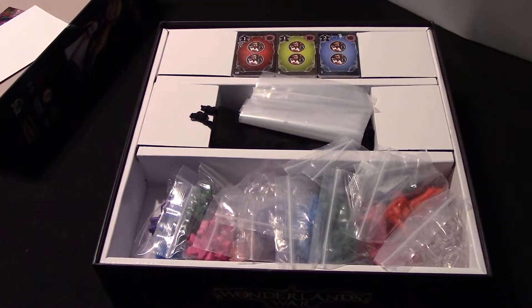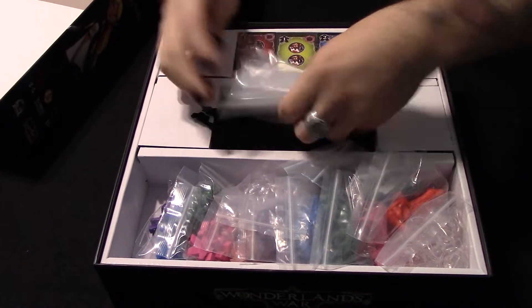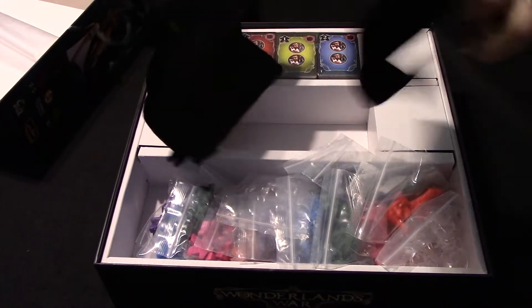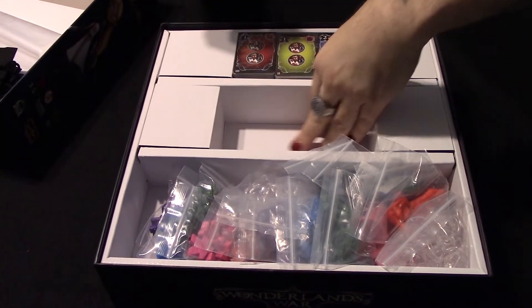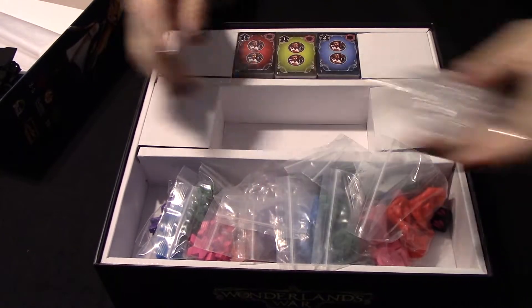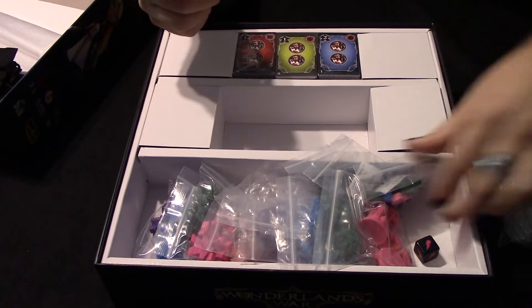I'm going to save those art prints — maybe hang them up on a wall. Looks like we've got a couple of boxes and extra bags, probably for tokens and such. Speaking of bags, we've got some giant felt bags — there are five of them, one for each player. We've also got a bunch of baggies and tokens, some clear standees, and what look like towers — red towers in a bag.